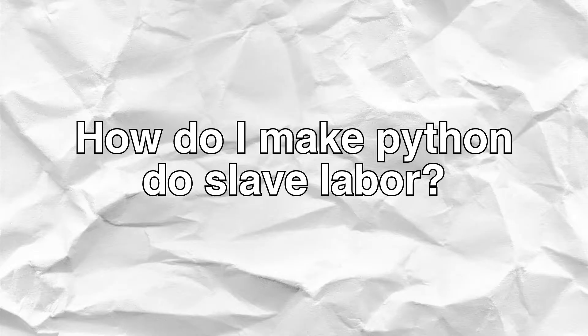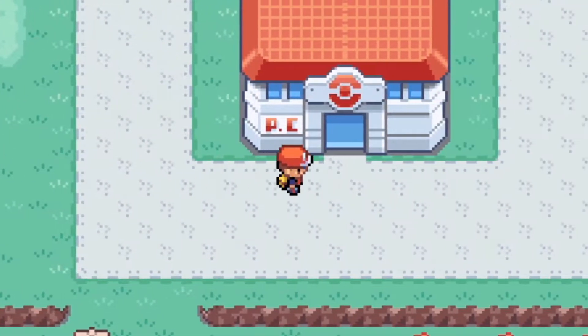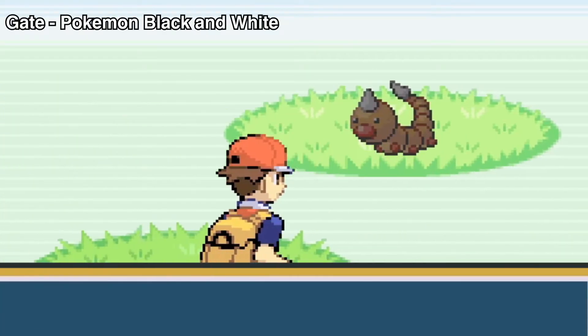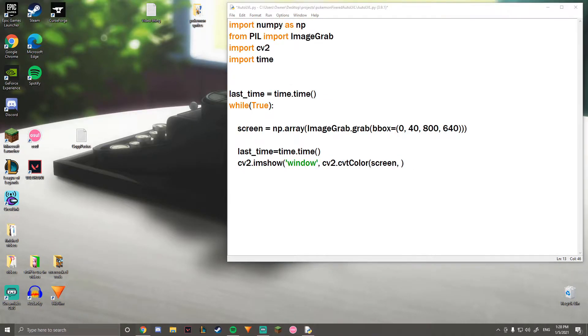So how are we gonna get Python to auto-level my Pokémon? I'm going to need to first explain how game states work in Pokémon. It's actually really simple. There's the player state, where you control your player in the overworld, and then there's the battle state, where you control your Pokémon battling other Pokémon. So we need Python to be able to tell the difference between the two states, because it's gonna need to do different things depending on what state the game is in. To do that, we're basically just gonna have Python read the part of the screen that the game is on.